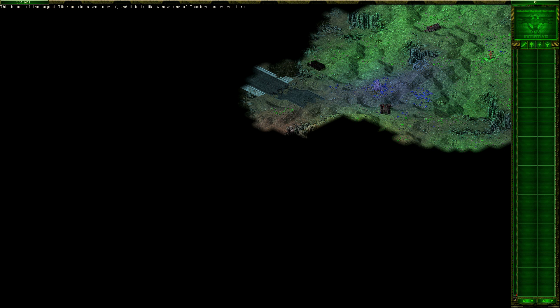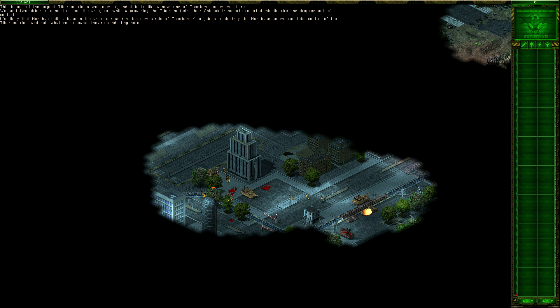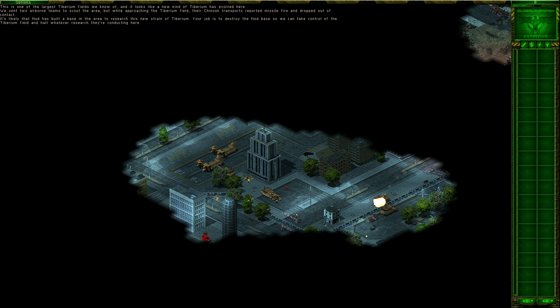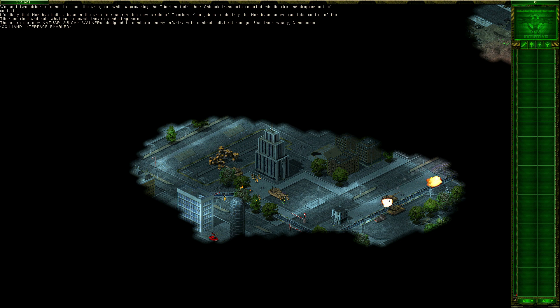Ok, here we go. This is one of the largest Tiberium fields we know of, and it looks like a new kind of Tiberium has evolved here. We sent two airborne teams to scout the area, but while approaching the Tiberium field, their Genok transports reported missile fire and dropped out of contact. It's likely that Nod has built a base in the area to research this new strand of Tiberium. Your job is to destroy the Nod base so we can take control, secure their Tiberium field and halt the research they are conducting here.